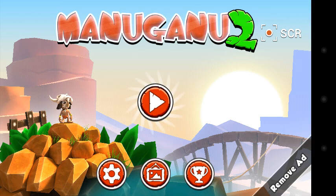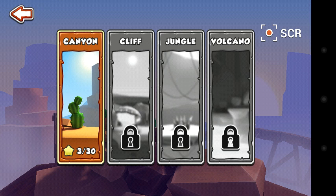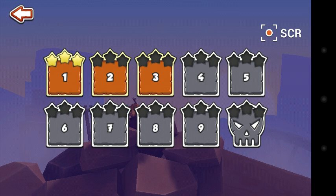You can choose from four different scenarios which are unlockable as you get through the game. In Manu Ganu 2, Manu Ganu goes on an errand to help his friend out and take on the fire monster.